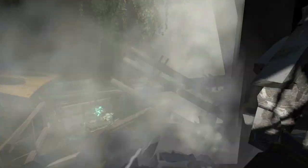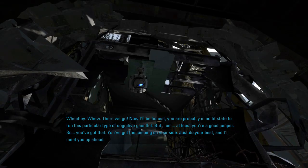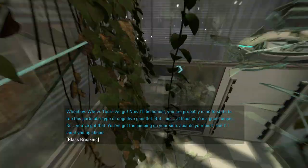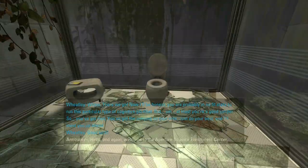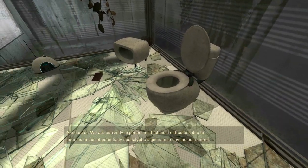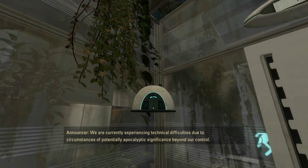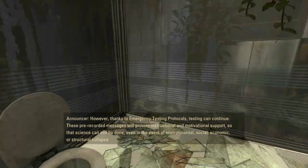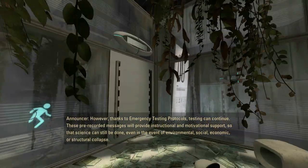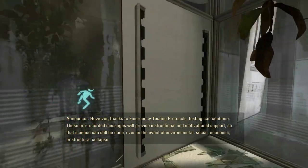That did it — there we go. Now I'll be honest, you are probably in no fit state to run this particular type of cognitive gauntlet, but at least good luck! Welcome to the Aperture Science facility — this looks familiar, very similar to the first game. We are currently experiencing technical difficulties due to circumstances of potentially apocalyptic significance beyond our control. However, thanks to emergency testing protocols, testing can continue.